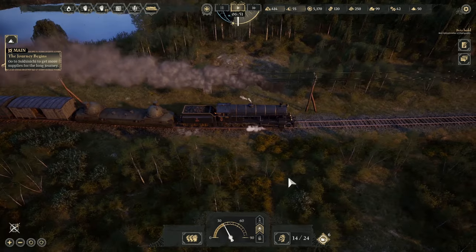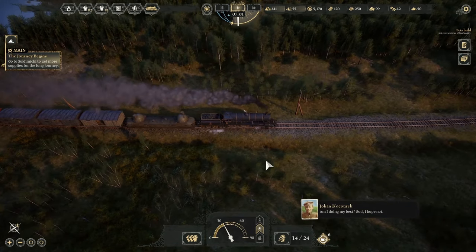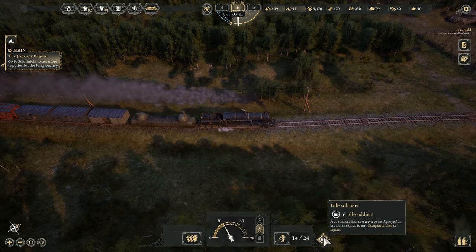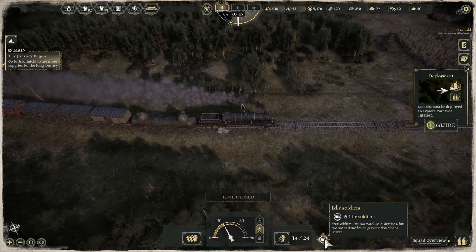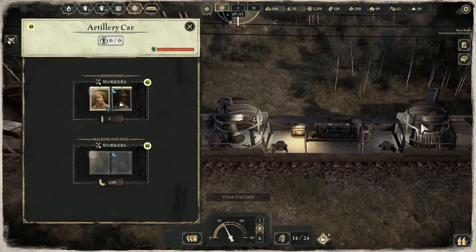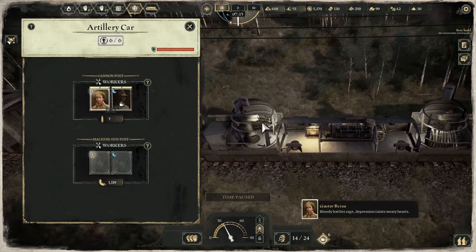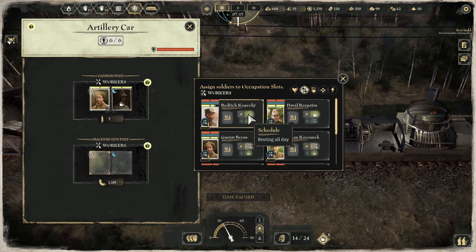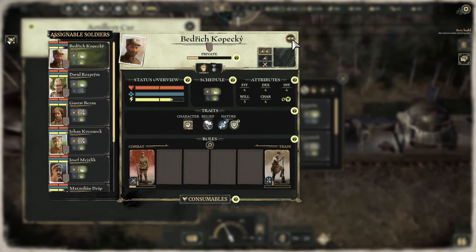Locomotive strength five out of nine. If we just get time ticking on, that makes us go quicker. Six soldiers are not doing anything. Squads must be deployed to explore points of interest, but we can also get people to do things on the train. There's a cannon post and a machine gun post — two different types of shooty gun. We should put some people into there, because if we do get attacked and haven't assigned somebody, we're going to feel a little bit silly.